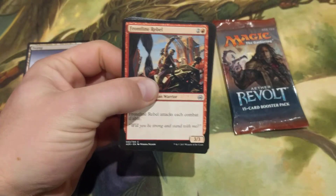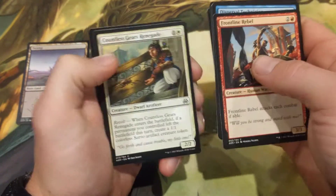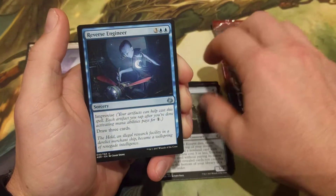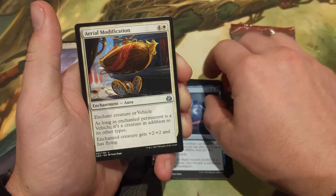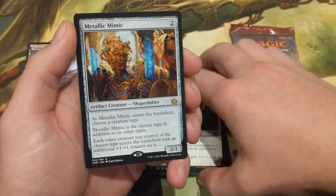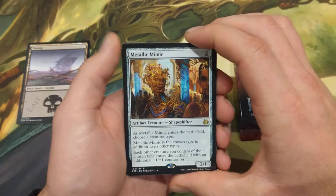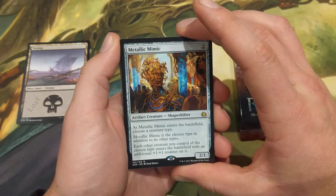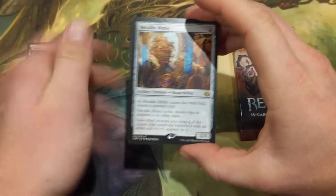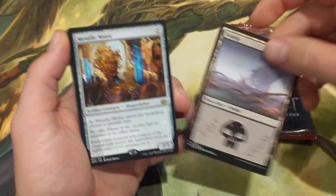Let's see what you're going to win — hopefully a blister or something. We got Frontline Rebel; I'll show you everything as we go. In the uncommons: first uncommon is Treasure Keeper, second uncommon is Reverse Engineer — not a bad card — third is Aerial Modification. And the rare you are going to win is... Metallic Mimic! That's a hit, that's a good card. It's currently seeing a rise in price due to synergies with zombie builds, knight builds coming in Core 19. Congratulations Las Vegas!